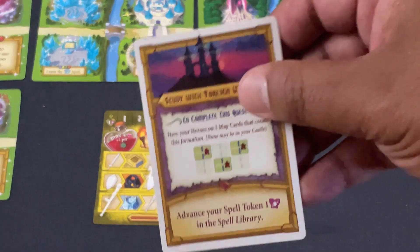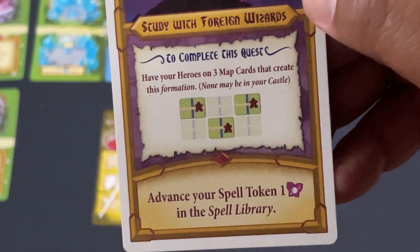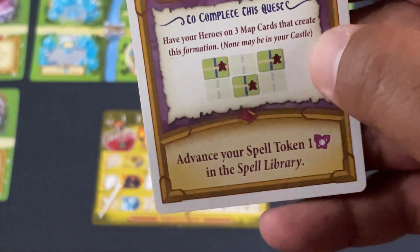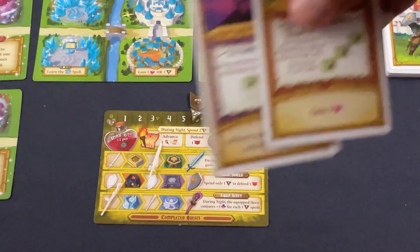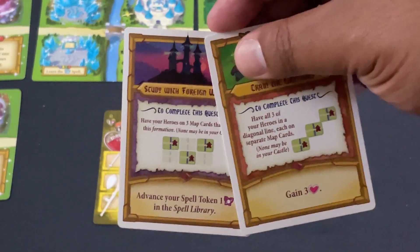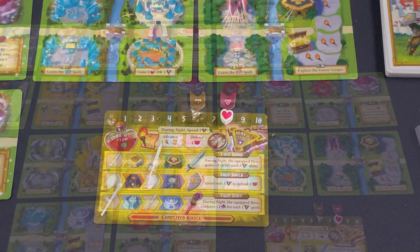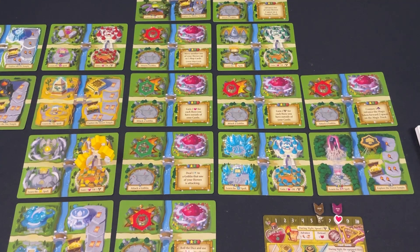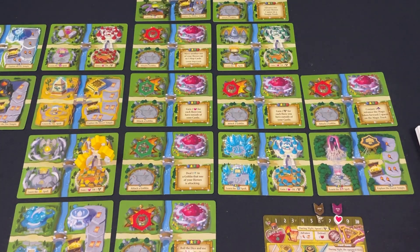The new spell in the row is Study with Foreign Wizards: have your heroes on three map cards in a flying-V formation, then advance your butterfly one spell token in the spell library. I could complete these on the same round, just not the same turn, so I'll try to get both. That's the end of round two.